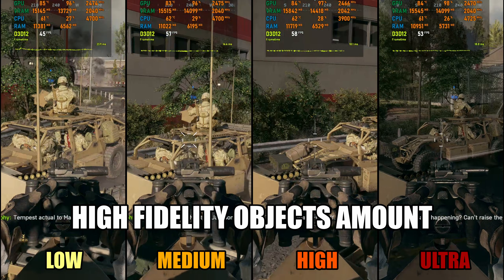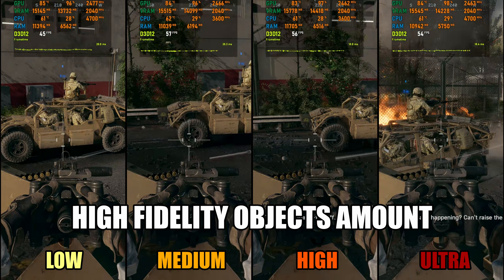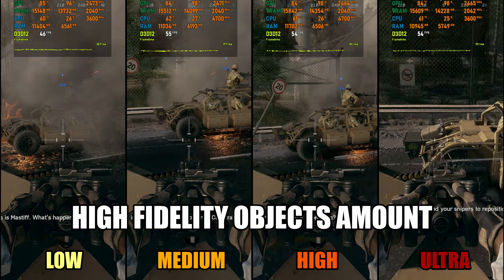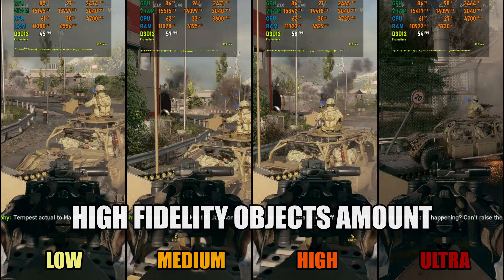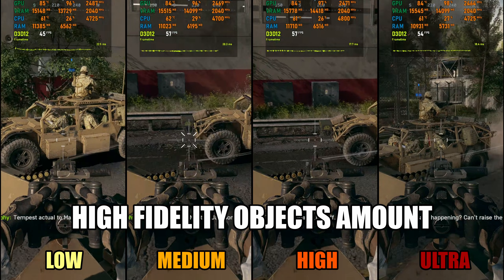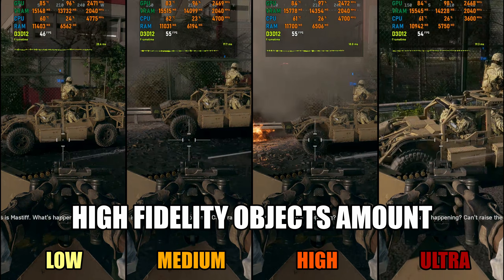Finally, we have High Fidelity Objects Amount, which controls NPC and vehicle animations. For example, in the opening scene a Humvee's wheels only rotate on High and Ultra settings. It doesn't affect performance or CPU usage, so if you want more realistic animations go with High or Ultra. For competitive play, lowering it doesn't impact performance much but can simplify animations. I'd stick with High as the best option.